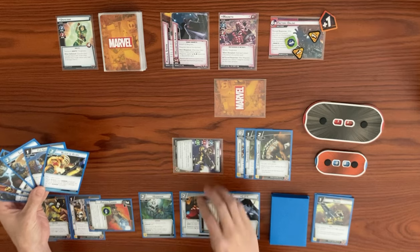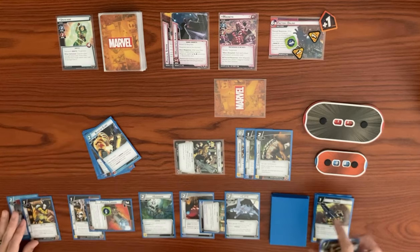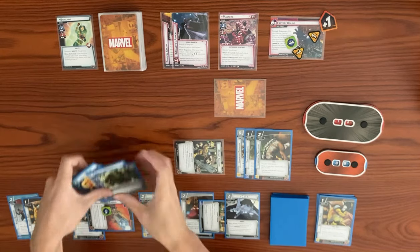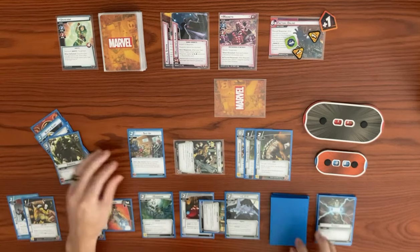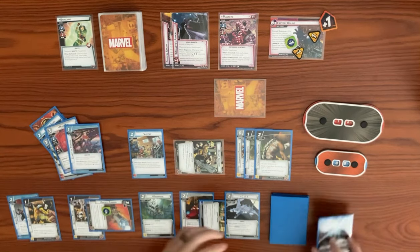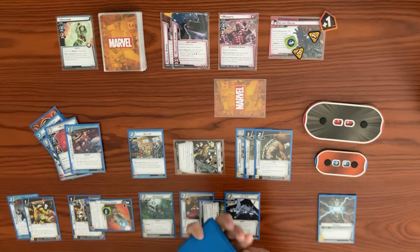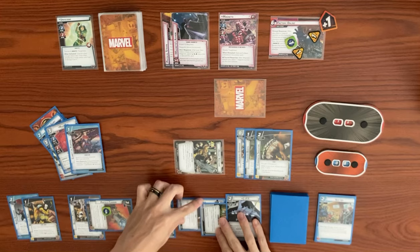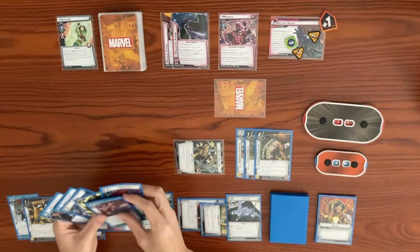We flip to alter ego and use Tinkering — discard our Battery Pack tech upgrade and draw two cards. Then we use a double resource to play Suit Up, searching our deck and discard pile for Moon Girl as the ally and Clarity of Purpose as the upgrade. We shuffle the deck. We exhaust Ingenuity to generate a mental resource — two more for a total of three — and play Moon Girl, drawing three cards with three mental resources.